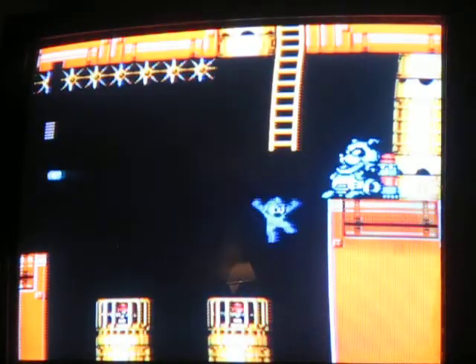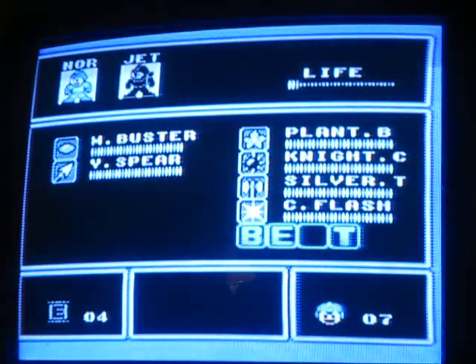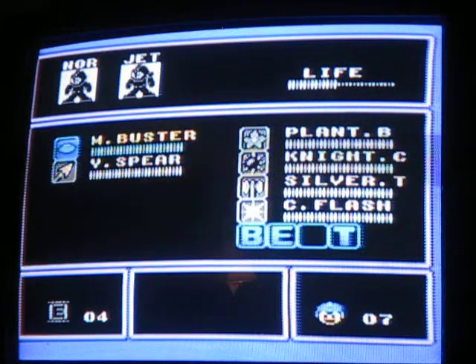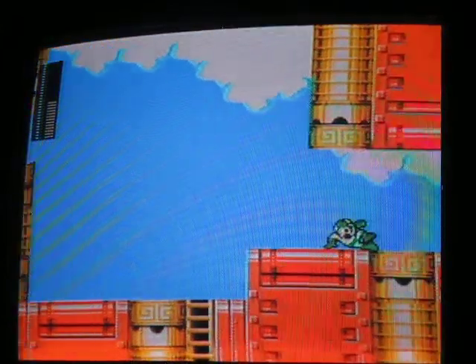We're on to part four. This is a little tricky - that's how you do it. It may not look tricky but you have to move quickly as soon as you get there. With the centaur flash, you use it just like when you were fighting Gyro Man. You don't have to aim it at him or anything, you just have to use it when...